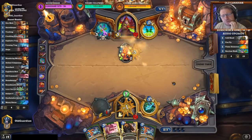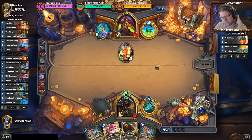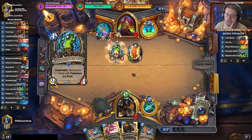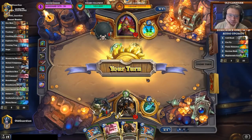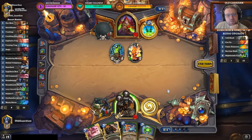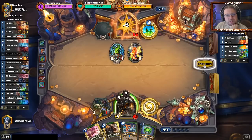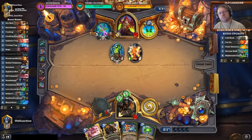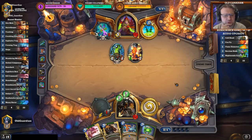Now I told him it's not Explosive Trap, but it could still be Freezing Trap. He can play the Egg here or the Blightnozzle Crawler. Blightnozzle puts him in a bit better position. I need to wait a while longer. But if he vials the Blightnozzle and creates a bunch of 1/1 poisonous minions, that's going to be very difficult for me to answer.